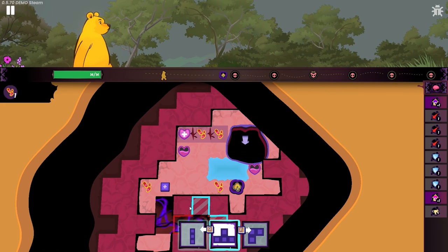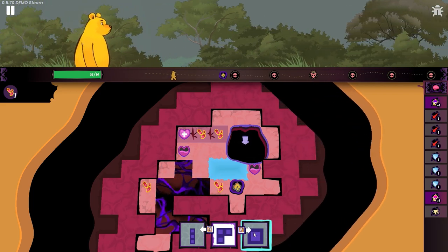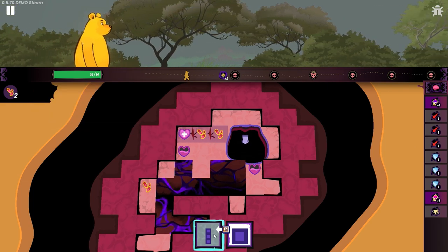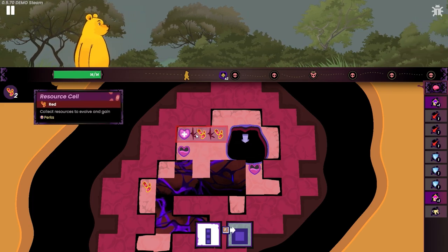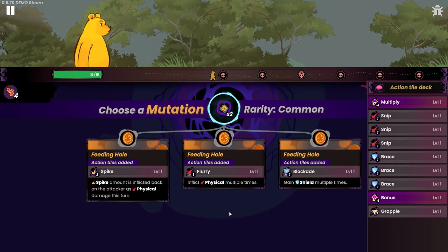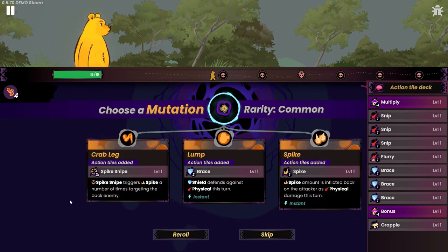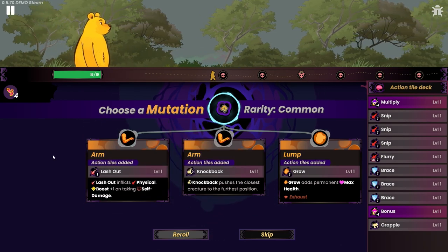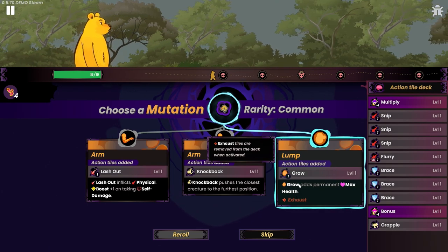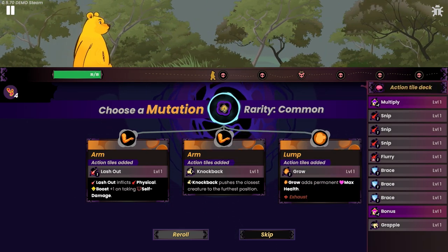Okay so that goes there, let's put this one here — I think we do put this one here. We want this here. And what are these, why are these red? Oh here we go. Okay, we got everything we possibly could. I'm going attack build this time. Fuck it, reroll. Grow: adds permanent one max HP, exhaust piles are removed from the deck when activated. There's like two bosses! Knockback, lash out: inflict physical boost plus one on taking self damage.